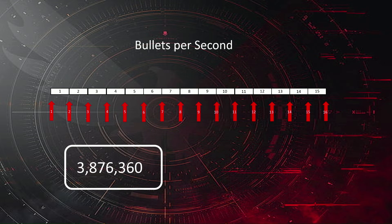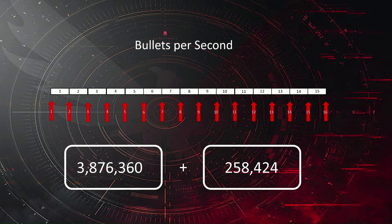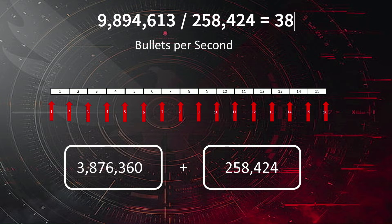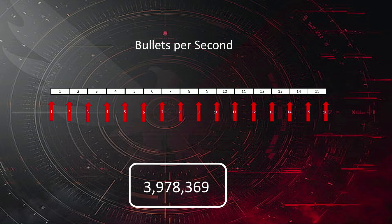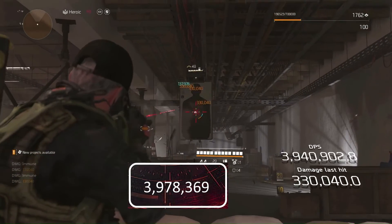So our DPS of 3.876 million actually includes another average bullet. But having said that, the timer continues until the damage is finished — in this case, until the target goes down. For this particular build, the total health of an elite being 9.894 million divided by our average bullet damage means we are going to, on average, use 38 bullets to kill it. 38 bullets divided by 15 bullets per second equals 2.53 seconds. So that average magic bullet's contribution is spread out to be 102,000 over the total time it takes to kill the elite.